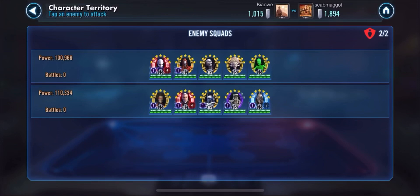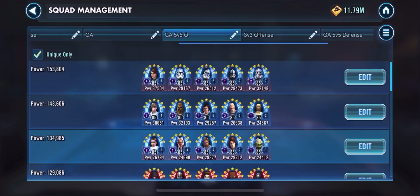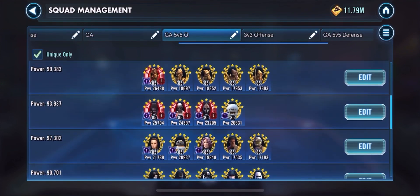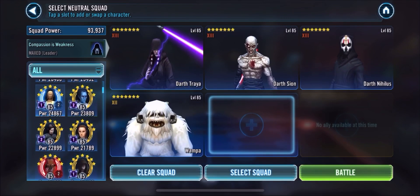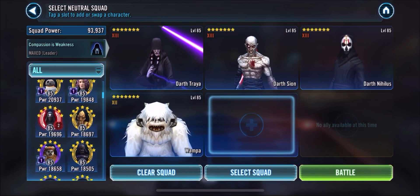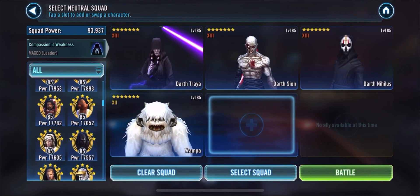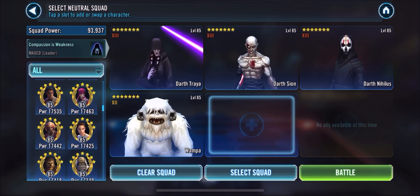This is the team that I saved my Treya for. I've got my tabs all set up for my Grand Arena — the 5v5 Offense and the Grand Arena 5v5 Defense tab. If you don't have the tabs set up for yourself, I would recommend doing it. It just makes it so much easier to see what you already have set up for Defense and Offense, rather than scrolling through each of your characters.